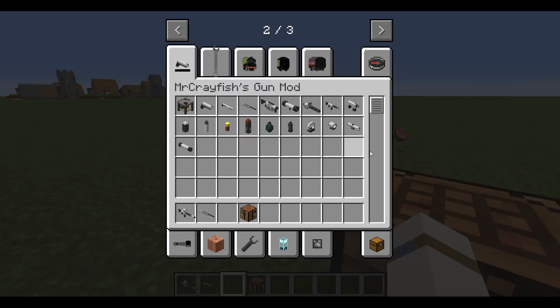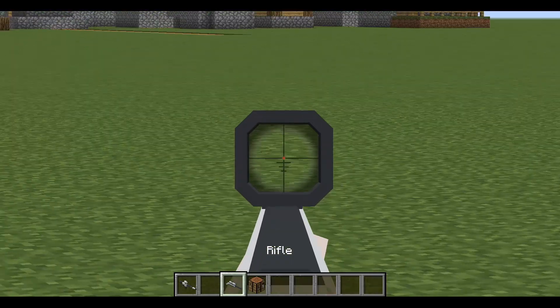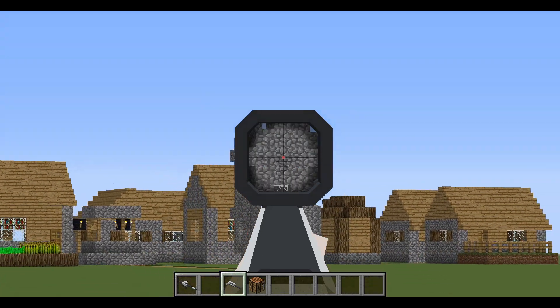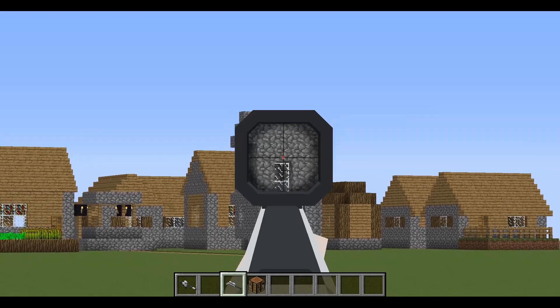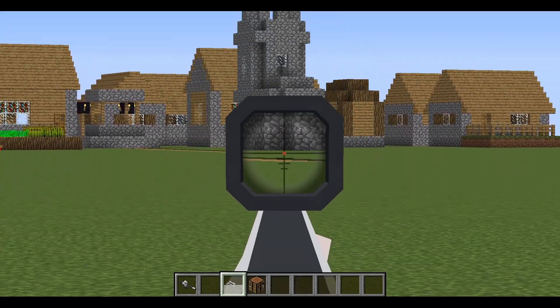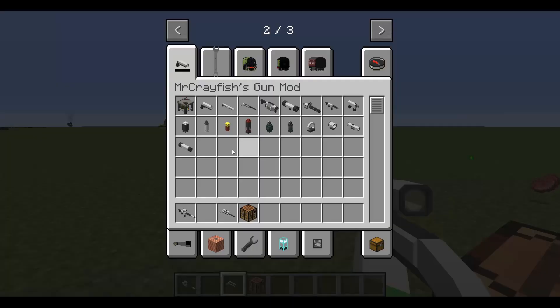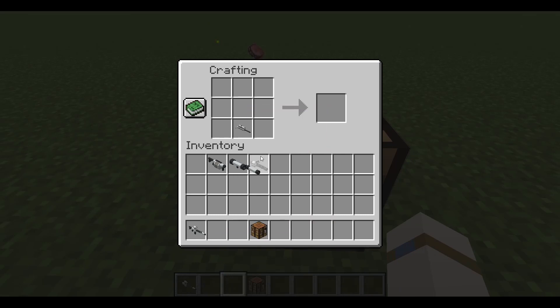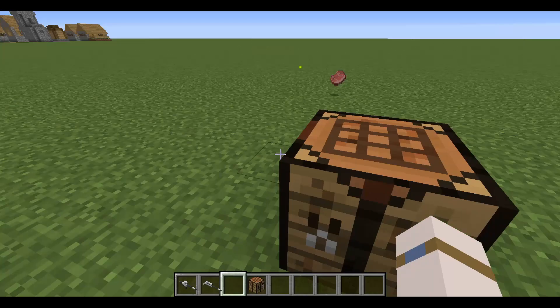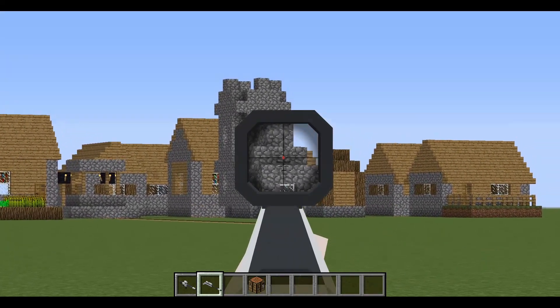I'm gonna keep that one because it's one of my favorites. Some people put a long scope on their snipers — most snipers have a long scope, so why wouldn't they? And you can put one on. Now if you want to, you could also put a silencer on it, so if you're a stealth person and you want to stay stealthy, you can add a silencer, but I don't normally.